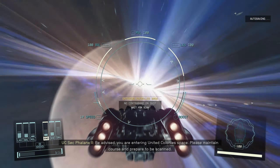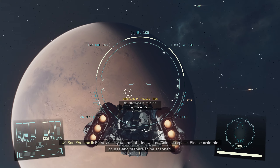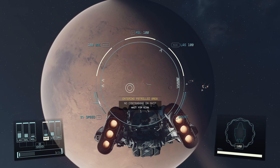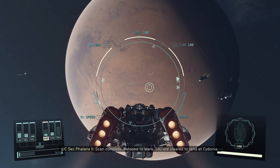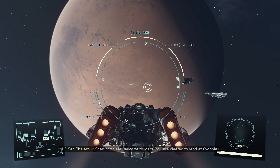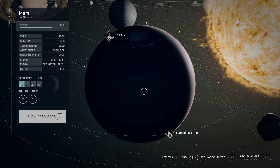I want to land on the planet, do some things. 'Be advised, you are entering United Colonies space. Please maintain course and prepare to be scanned.' I do have no contraband whatsoever here. Scan complete. Welcome to Mars. You are cleared to land at Cydonia. At least he said scan complete instead of 'no contraband found.'